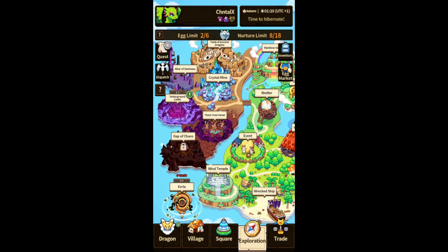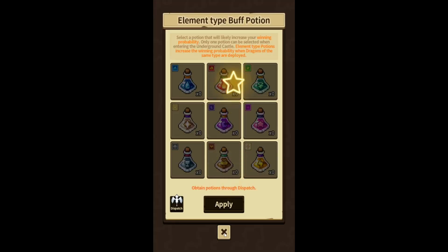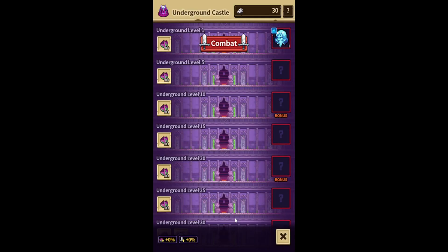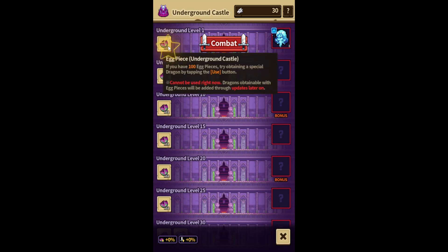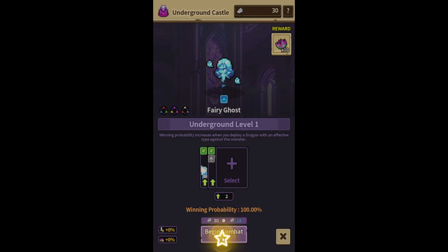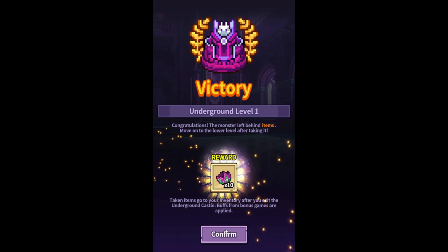Hey guys and welcome to another Dragon Village video. In today's video I'll be attempting the underground castle. I have no clue what to expect or what to do. I have no potions sadly, but yeah let's try. Oh boy! If you have a hundred egg pieces, try obtaining a special dragon by tapping to use. Oh, this is a lot of fun.